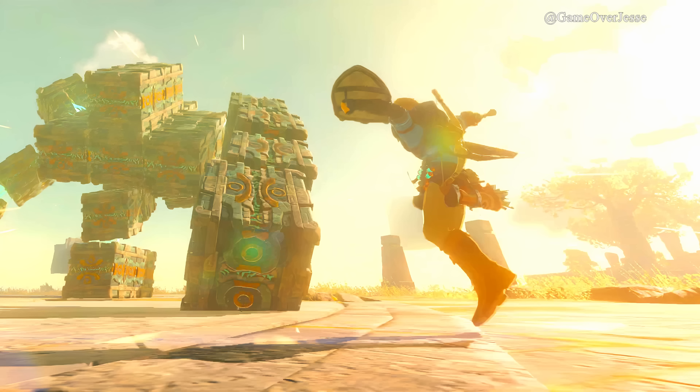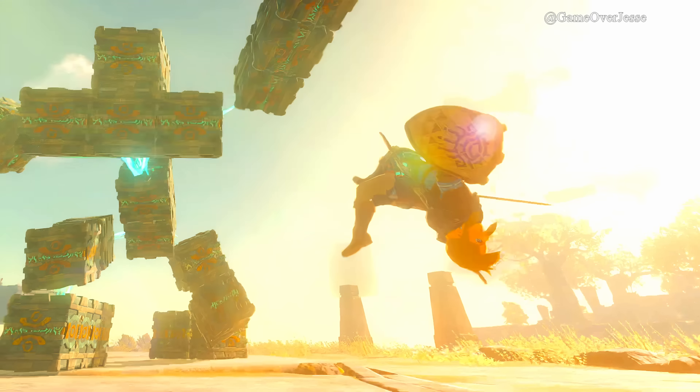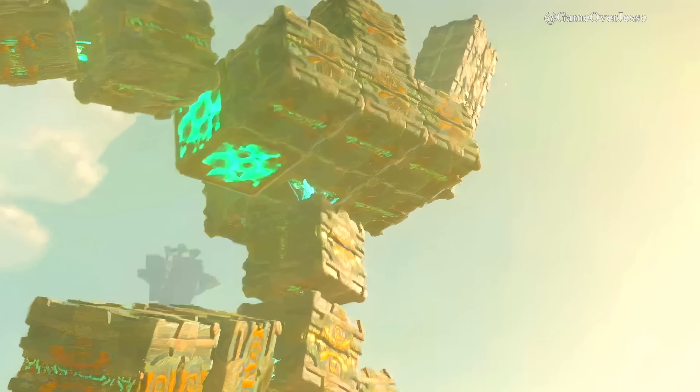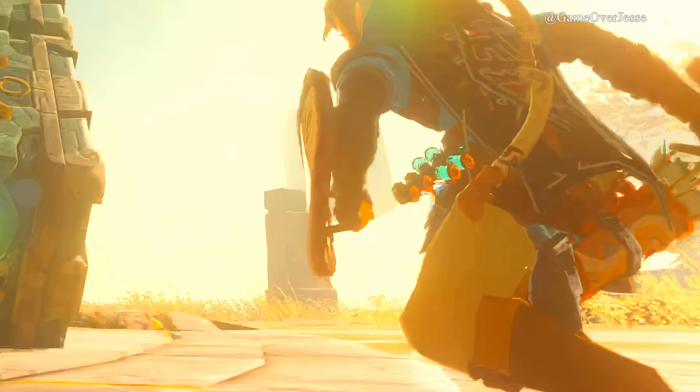I imagine we will see several different variations of this boss or enemy, having these Zonai boxes in different shapes or variations. On Link's waist we can see the same vials or Zonai tiers from the previous trailer and artwork — I think he even has the same number of vials, so this could take place around the same time in the game as those scenes.